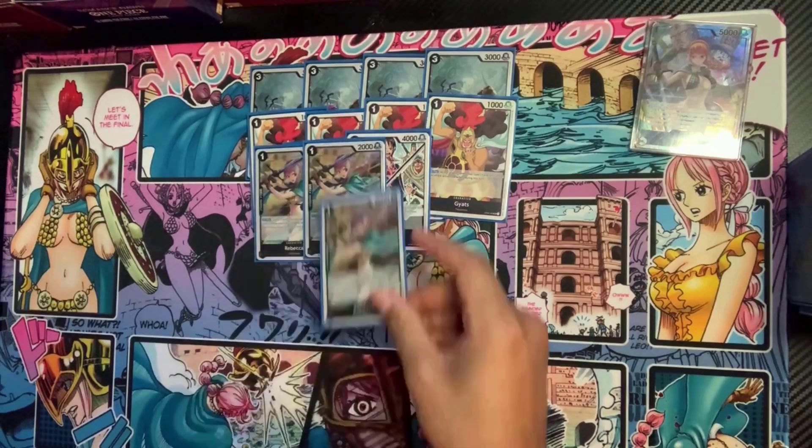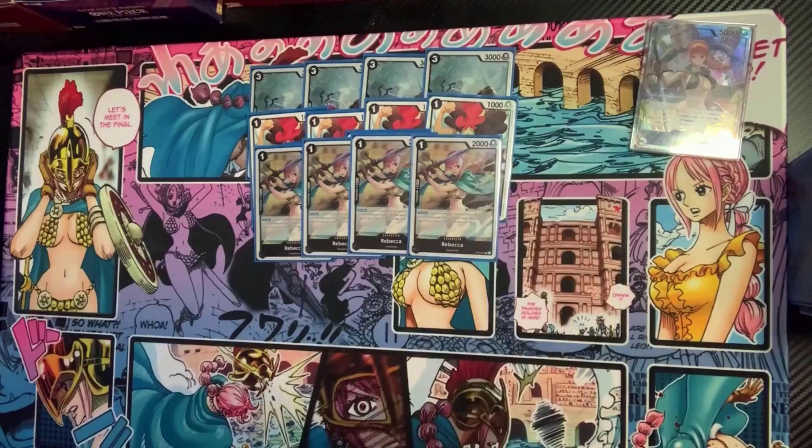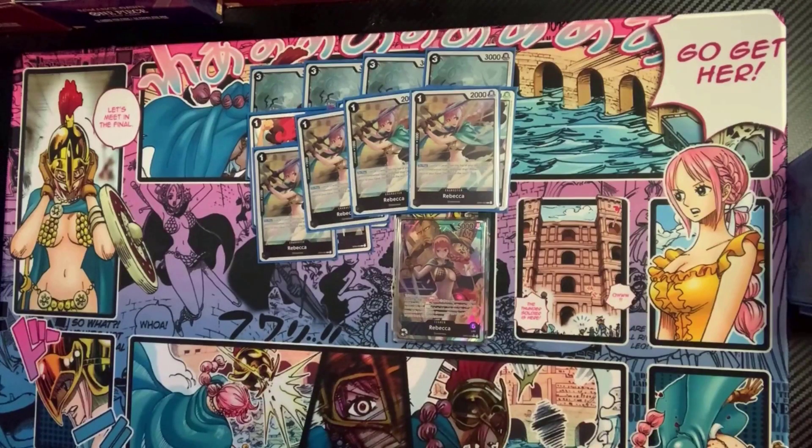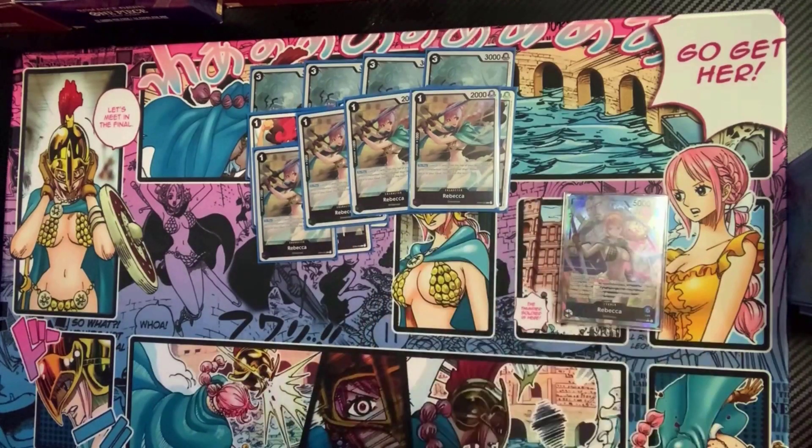For our one-drops, we run four Rebeccas. Card staple for what it does — essentially it is your leader effect, but better. Your leader allows you to look at two; Rebecca allows you to look at three. You can activate your leader effect to draw into a Rebecca, play that Rebecca, then draw into another card. How many cards did you just get to look at? Five in a single turn, which is really, really good. This Rebecca cannot draw into another Rebecca, but you can draw into another card, which is really solid.